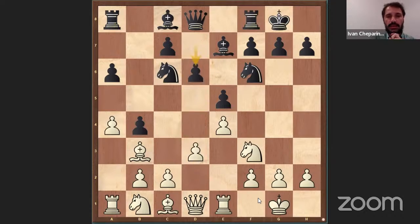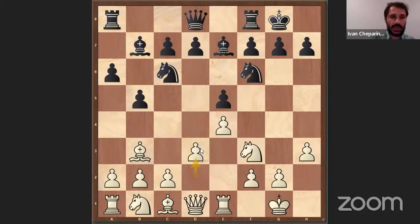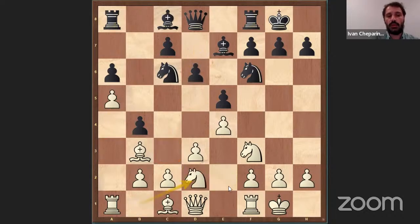The difference is that with Rook E1 we have already committed the rook, and this gives Black a sort of tempo. The whole point of playing D3 immediately instead of Rook E1 is that, for example, after Castle, A4, B4 — now the Rook is still on F1, so we can play A5 immediately and bring the Knight to C4. With the Rook on E1 it's not the same, because Black plays B6 very fast and this creates very big theory. In general, the idea is that we want to postpone Rook E1, make some useful moves, and then play Rook E1.